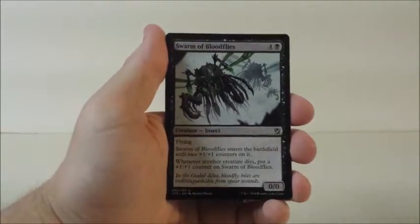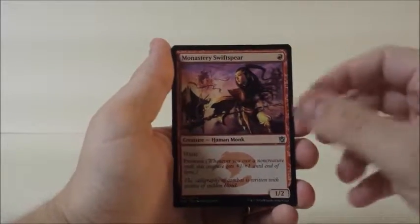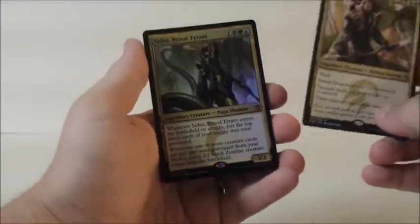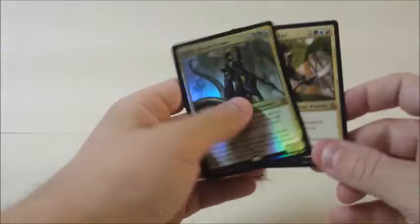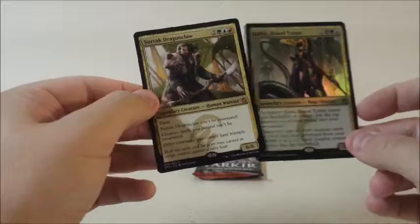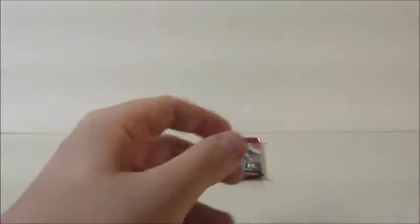Dragon Grip, Swarm of Bloodflies — this guy can get out of control for sure — Monastery Swiftspear, and Zurgo Dragon Claw. So we've actually got five Mythics — and it's a Hollow Foil Sidisi, Brood Tyrant, and then Zurgo. You know, it's not bad, not bad at all.